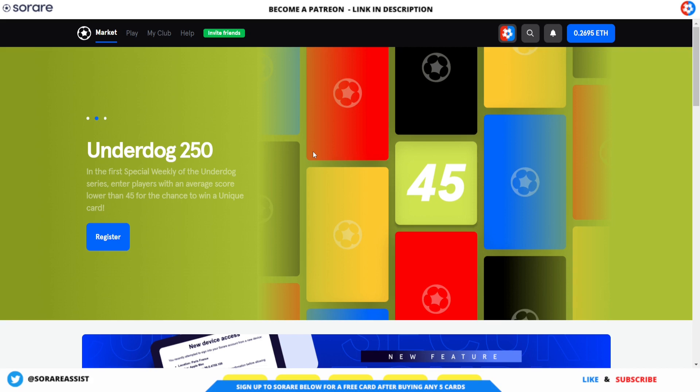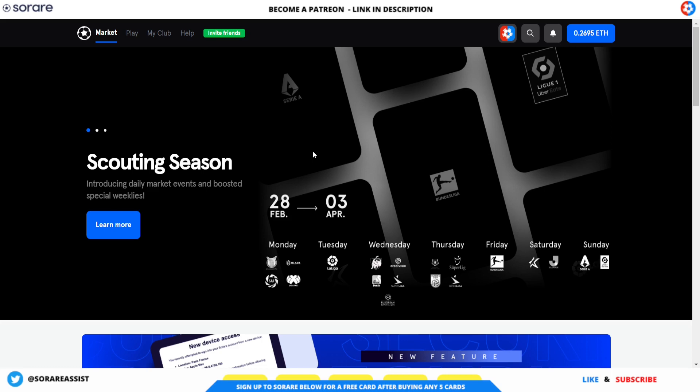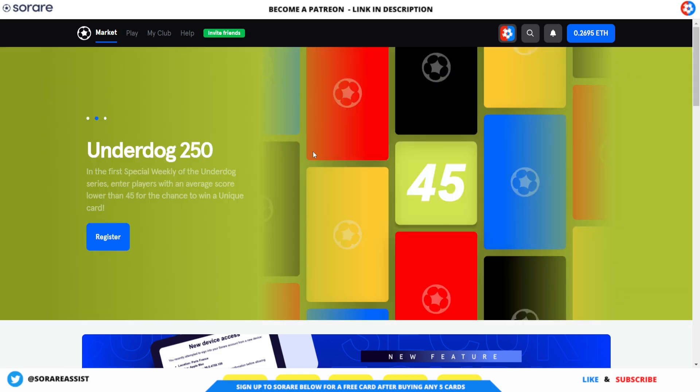If you find this video useful, please turn that like button blue and share this content — and please try to watch all the way through to the end to please those YouTube algorithms. Follow me on Twitter, Instagram and Facebook, and for more free Sorare content please check out SorareAssist.com. Also become a patron of Sorare Assist for budget play scouting and a free 100-page Ulmergard Sorare ebook. Links to all this good stuff are in the description. If you've not signed up to Sorare yet, sign up using the link below to get 13 common cards and a free limited card.